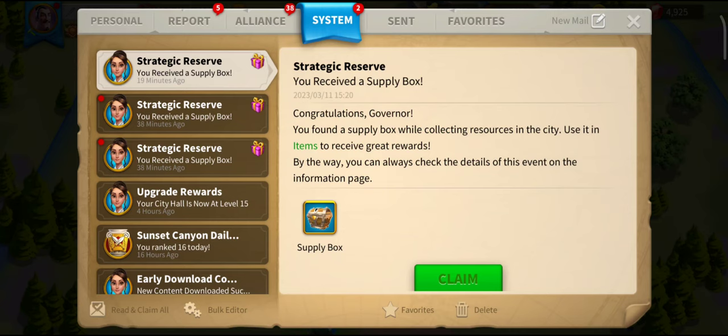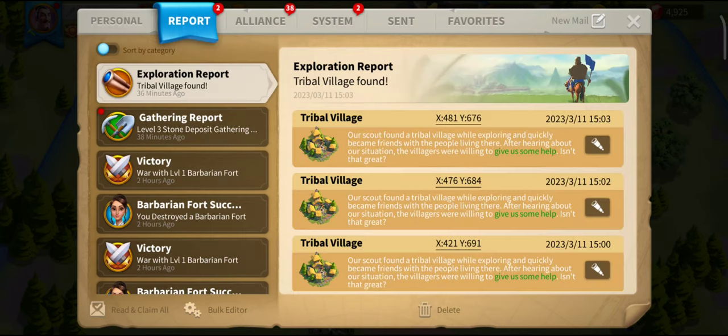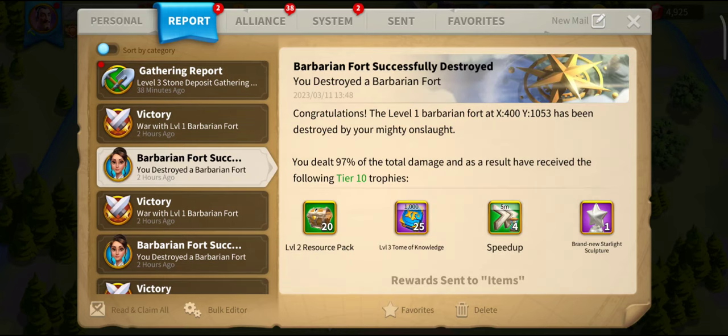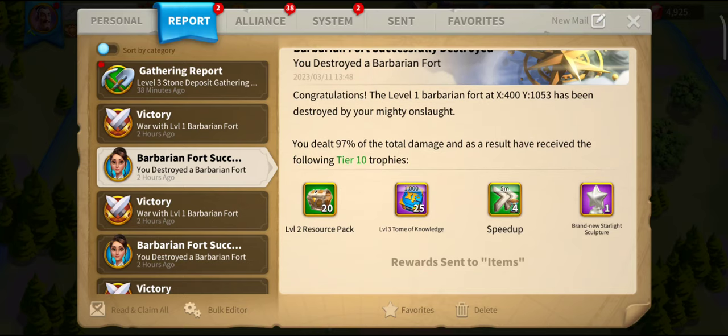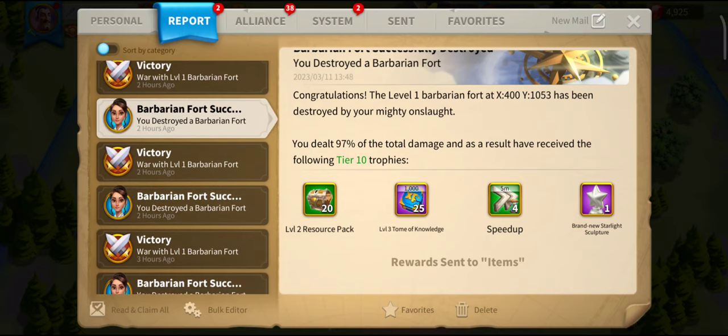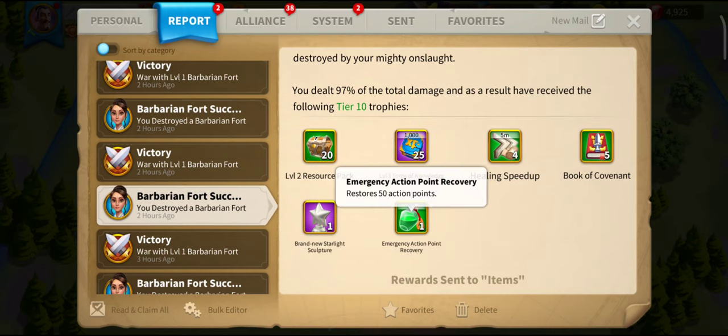Let's have a look at some of the rewards and why I do that. So going to Reports - what I'm interested in is the maximum tier 10 trophies. That's 25,000 XP, 200,000 all give or take in resources, which does include gold, which is useful. You can sometimes get an extra 50 action points back, which is nice to save up - makes it even more efficient. And you get the Books of Covenant, and you get the maximum reward, which is five, which is worth 50 gems.